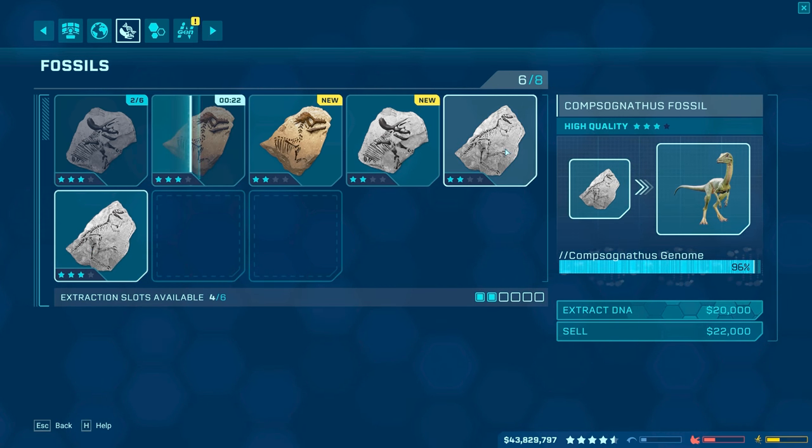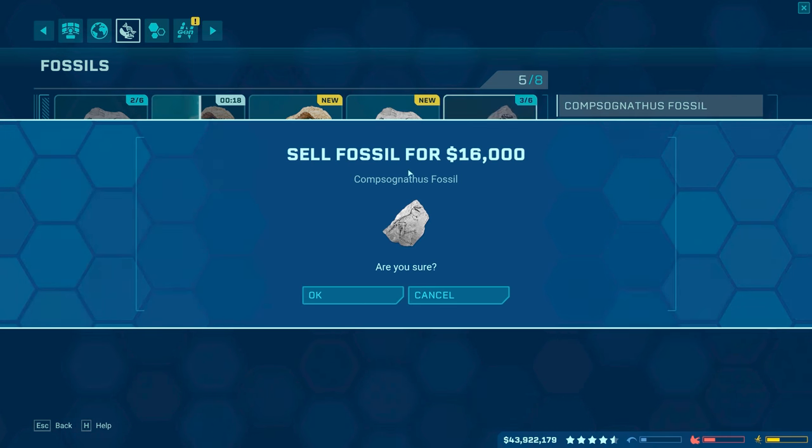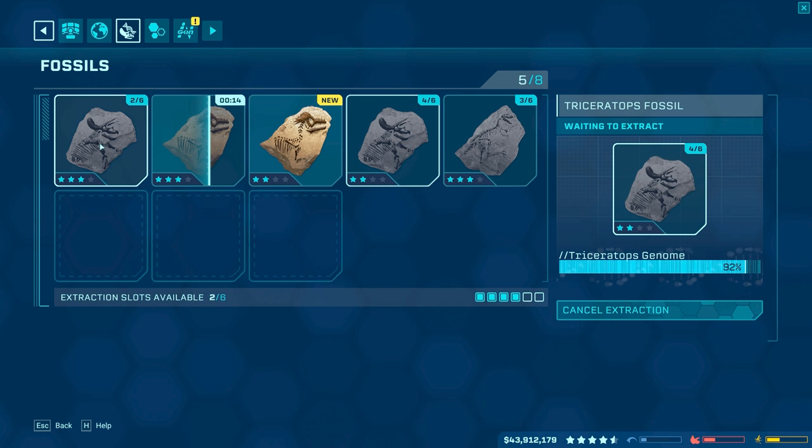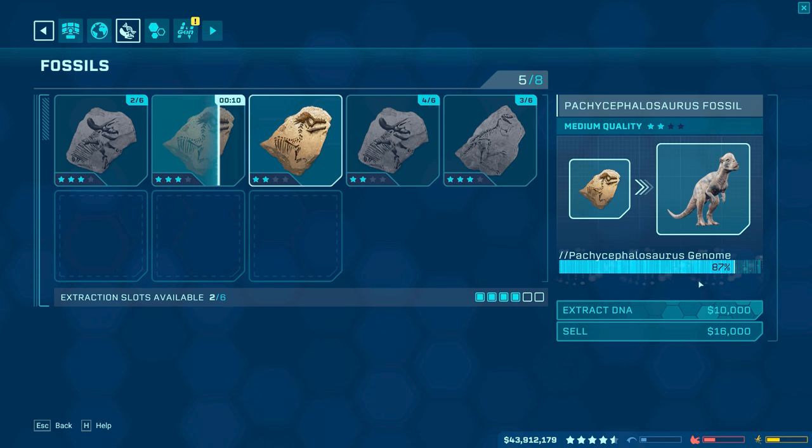Sell that for $60,000. Sell those snake fossils for $48,000. Get a little bit of money out of that. And we have a copy three star — is that 96% right now? Yeah, let's do it. Let's extract the three star and then sell the two star — $16,000 from that one. Boom. And two star Triceratops, because we have a three star queued up. It may hit 100% after that three star and the two star are finished. So that's going to be awesome.